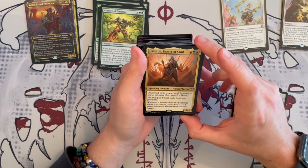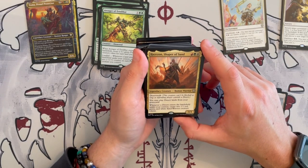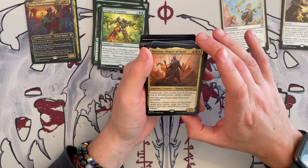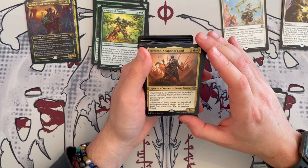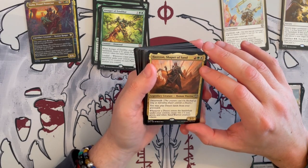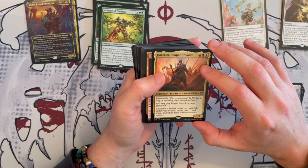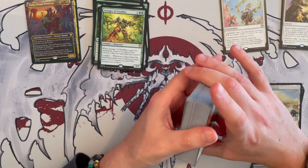Azizan, Shaper of Sand — a 3/3 human warrior that costs Naya and has Desert Walk. So long as the player controls a desert — I don't know how much that is going to be used unless you're playing a mirror match. Desert is not very big in Commander. And you may play desert lands from graveyard. And whenever a desert enters the battlefield under your control, you get to create two 1/1 red, green, and white sand warrior creature tokens. The token generation is quite strong.